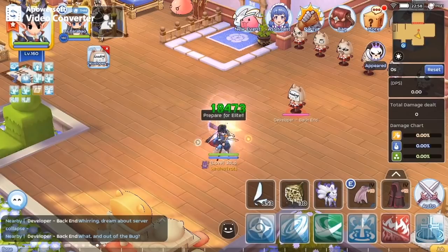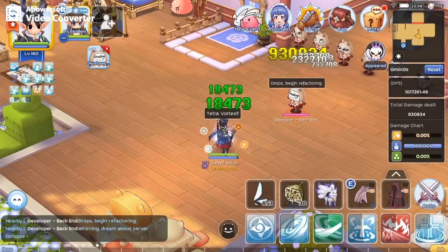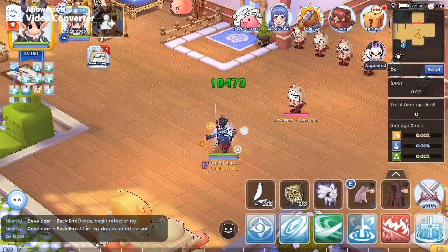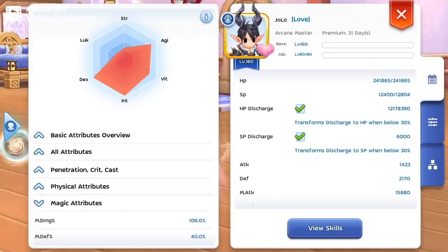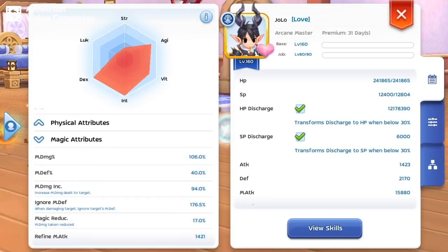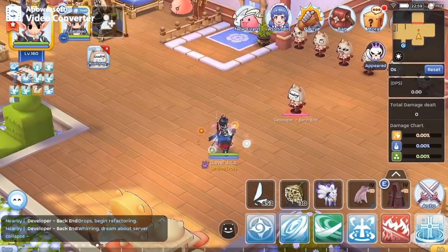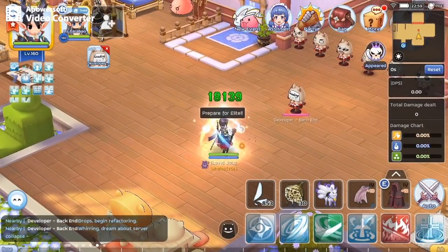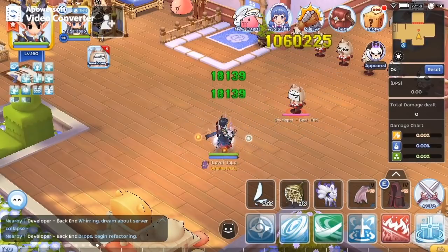First test with arcane 4 garment — the damage is 930,834. Now, switching to the arcane 2 natto, ignore M.DEF is up to 176.5%, and the damage is 1,060,225.